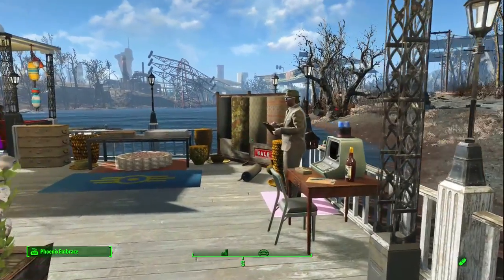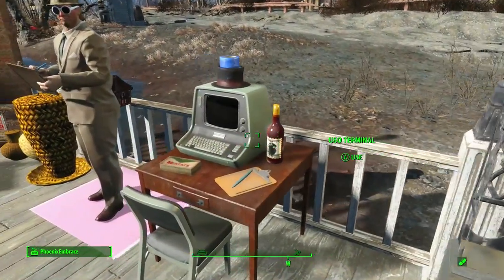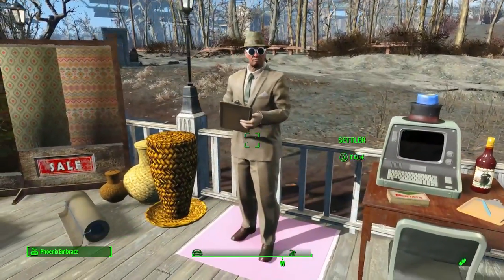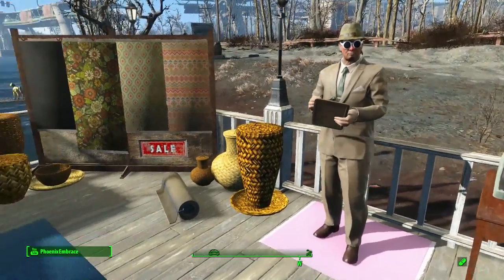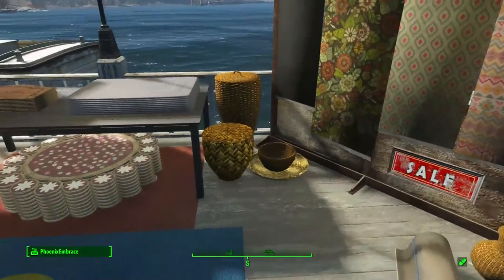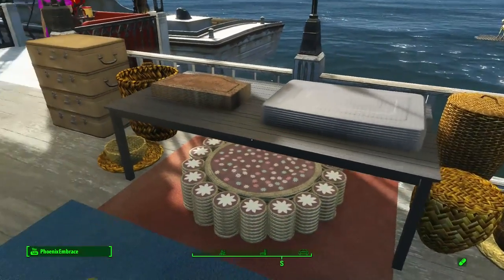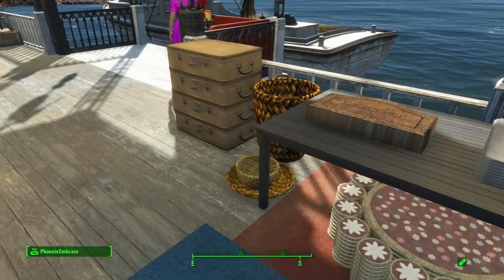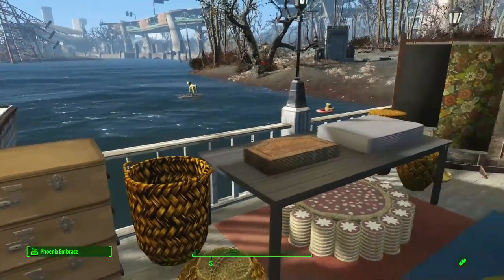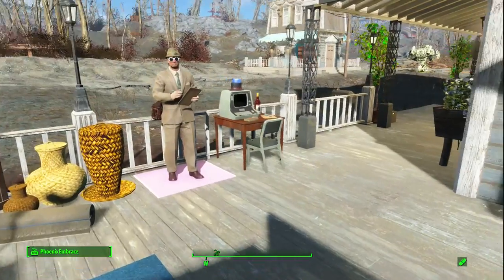There's their milk box outside the house, even if no one really delivers milk now. This guy right here is a carpet salesman - he sells rugs, mats, carpets, cloth. That's his computer system to stay connected with the other provisioners and settlements. My friend Shell wanted me to build this carpet salesman here, so I did. He's got a few different baskets, suitcases, and whatnot to sell as well.